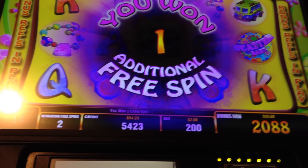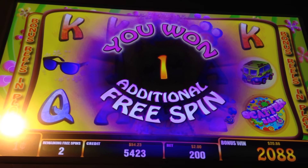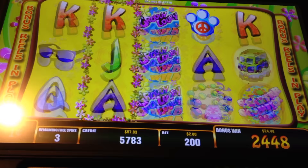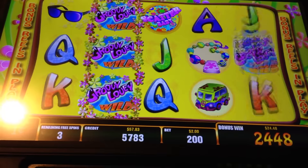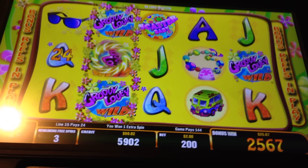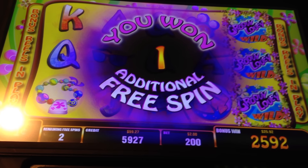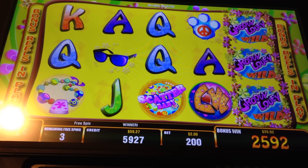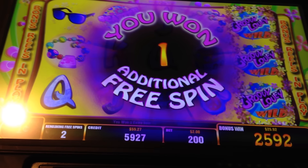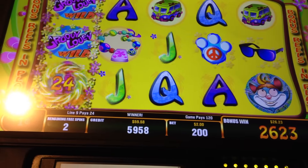I just need the scatter in order to re-trigger, just one simple. Wild reel every spin. Come on, get that reel to the front. Three spins are keeping the end. Three triggers.